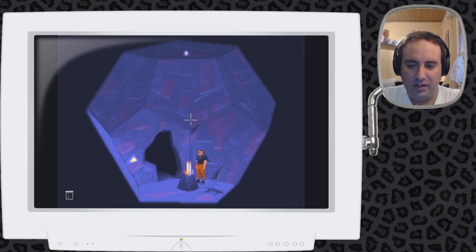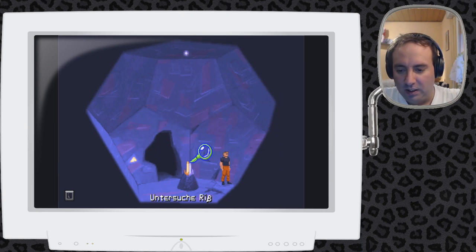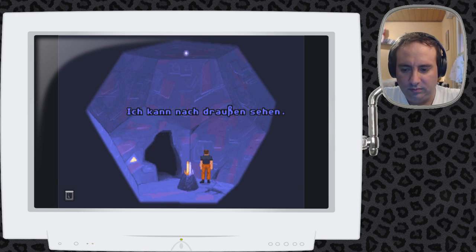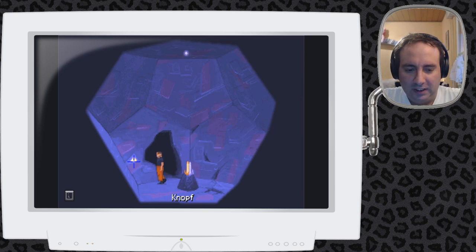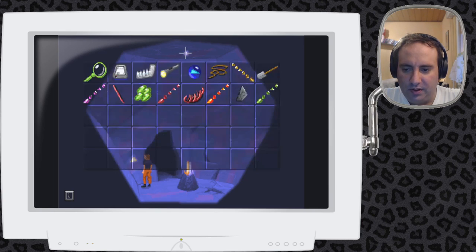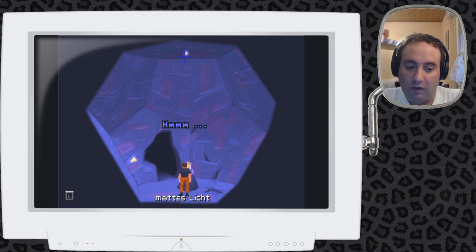Das ist die Stelle, die ich eigentlich woanders erwartet hatte, nämlich auf einer anderen Insel. Hier ist ein Ries – zumindest gemäß der neuen Rechtschreibung. Wenn es ein Riss wäre, würde er mit Doppel-S geschrieben werden. Da merkt man, dass das Spiel älter ist. Ich kann nach draußen sehen. Es gibt hier einen Knopf, der leider nichts macht, und ein mattes Licht oben, mit dem man ebenfalls nicht interagieren kann.